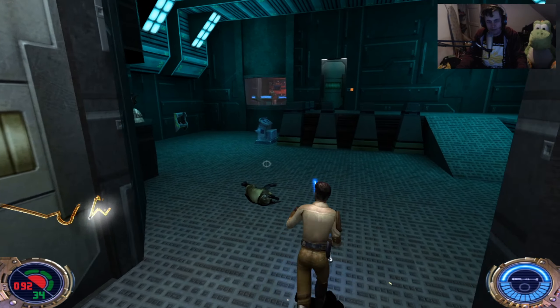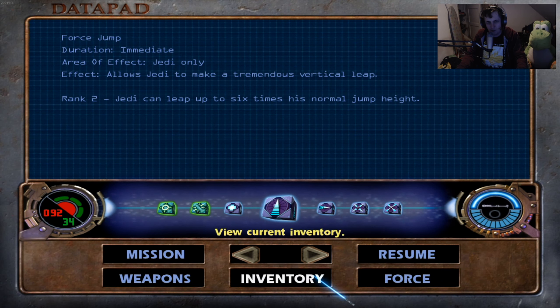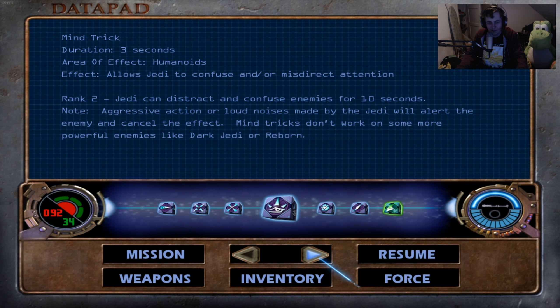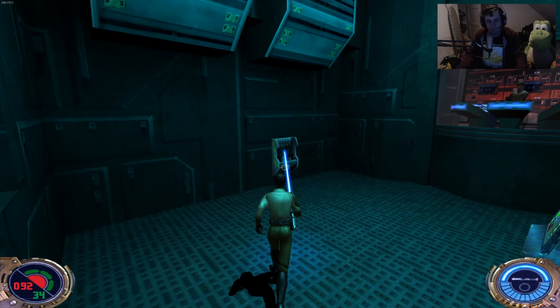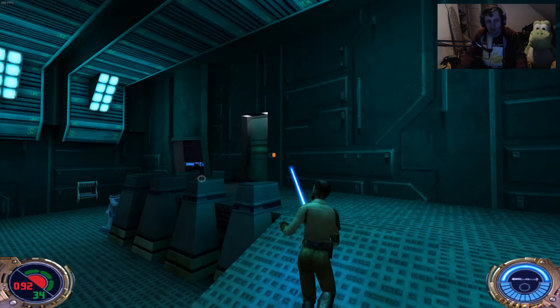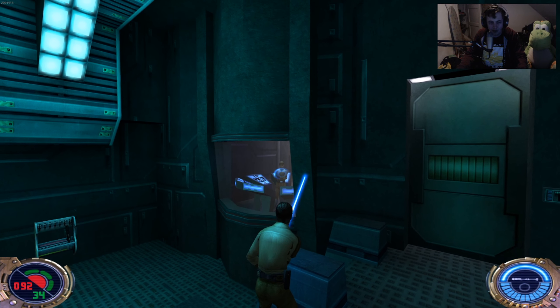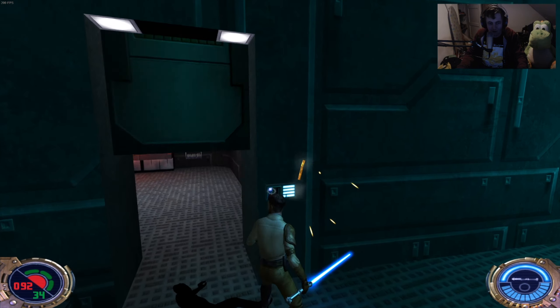We're supposed to get through that door, but the door is locked. We got some new force powers again — upgraded ones like mind trick. We can confuse enemies for a little bit longer, and we can force grip enemies, and this time we can do damage to them. You see this officer over here? The crosshair is highlighted blue, so you have to use mind trick on this guy and he will open the door for you.